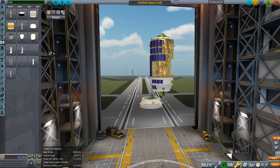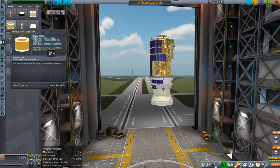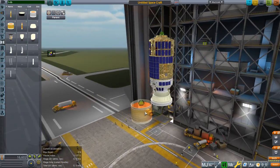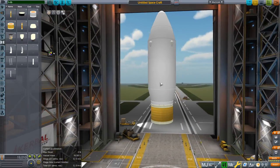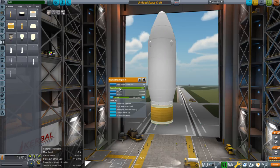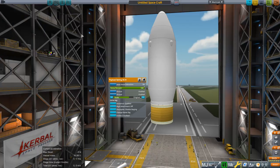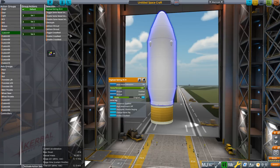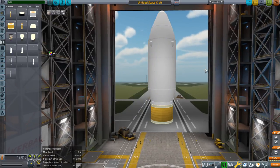We want the five meter fairing. It comes with a decoupler, as you can see. Watch out, because the way you build the fairing around the payload is to attach something to the bottom node, and it automatically builds the fairing. You would have to use an action group to decouple the fairing rather than pressing space bar — "jettison shroud" is how you do that. They jettison askew and it's really weird; physics isn't properly applied to them. So that's why I opted for procedural fairings instead.